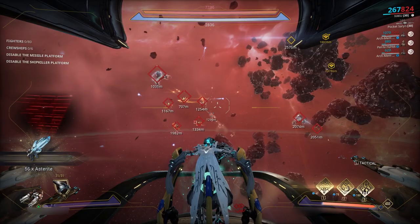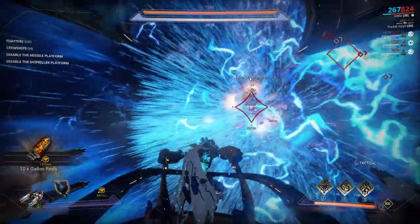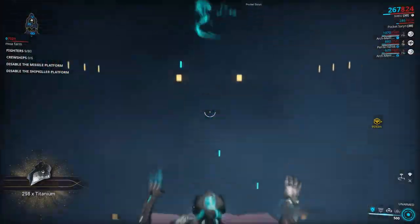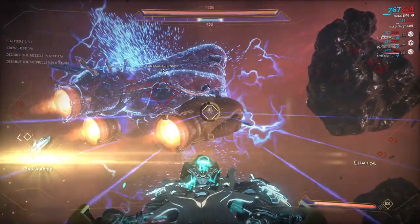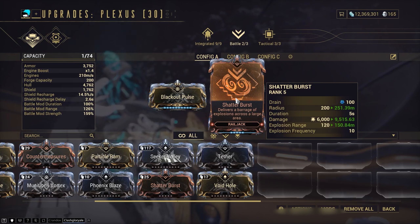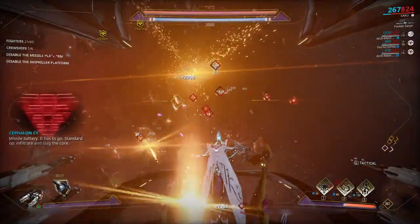For the offensive slot, Shatter Burst. This is incredibly powerful, especially in Grineer Railjack missions, and it's pretty easy to obtain as well. It's a mindless nuke that isn't an energy hog.